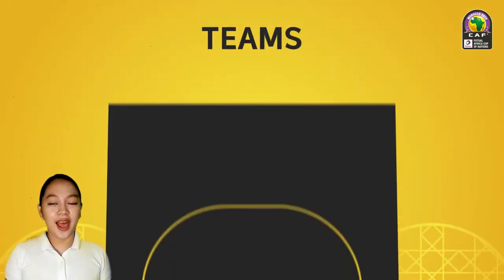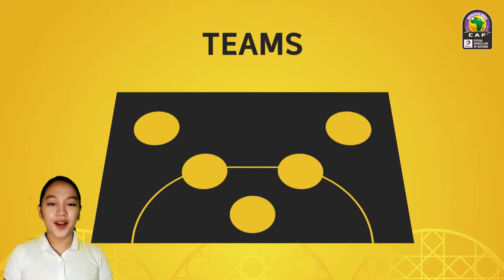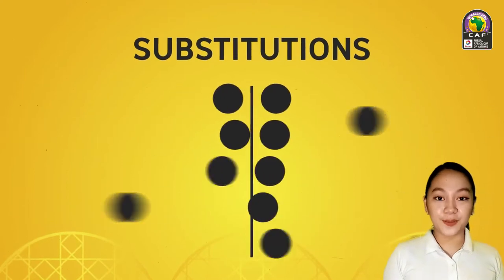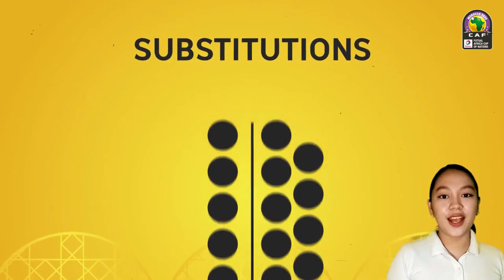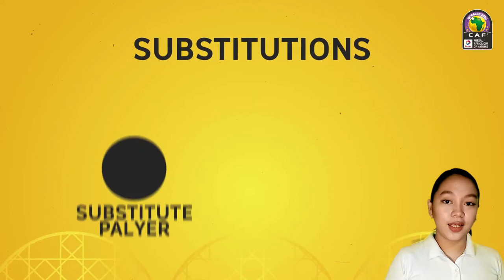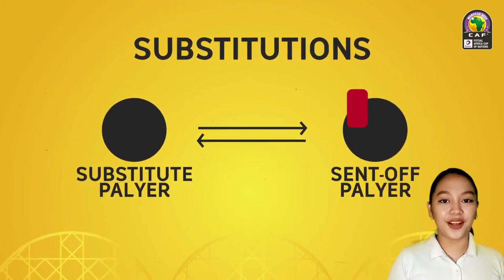Each team should have 5 players to start a match: 1 goalkeeper and 4 court players, plus 9 substitutes. There is unlimited substitution and players could enter anytime without notifying the referee, whether in play or not in play. However, substitutes could only enter the court when there is one player being sent off court.